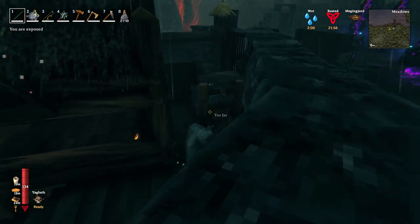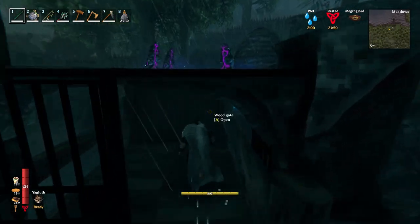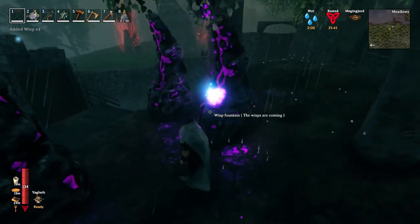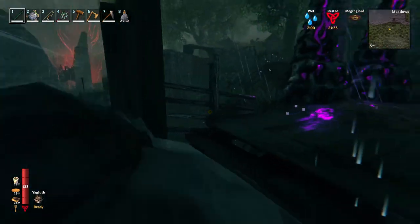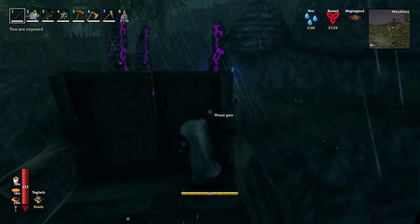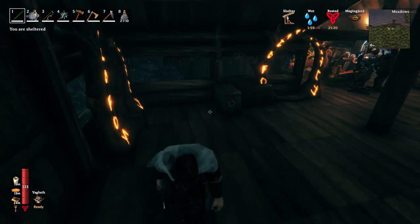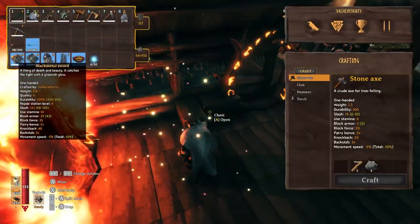I felt a little bit exposed with the insects starting to make it to my house, so I put a little bit more of a wall on. I've got these wispy towers starting to collect wisps, which will be useful for making paths and lights to show my way through the Mist Lands.